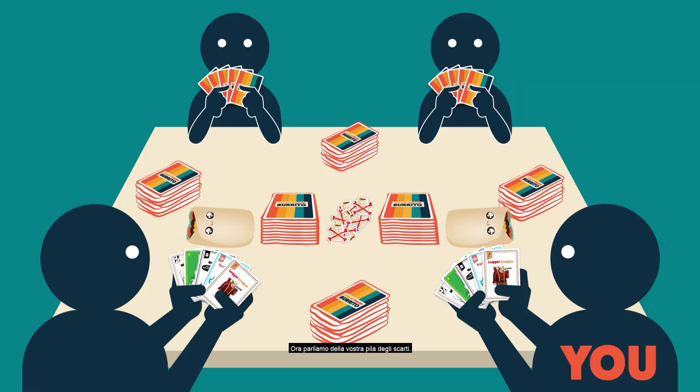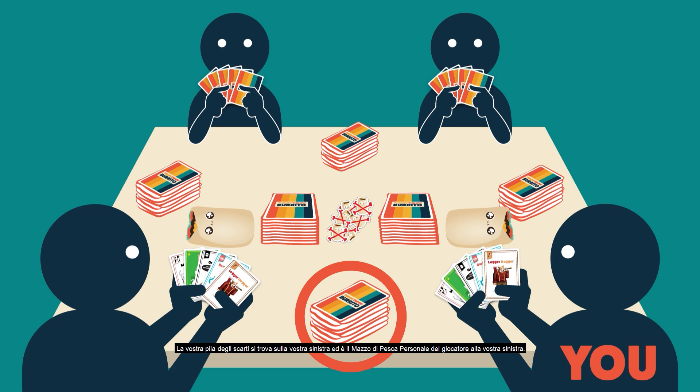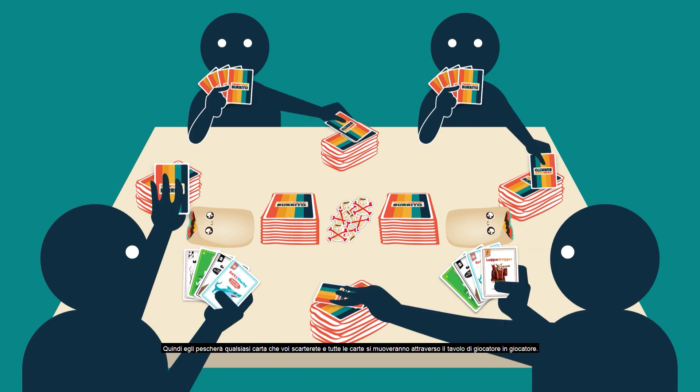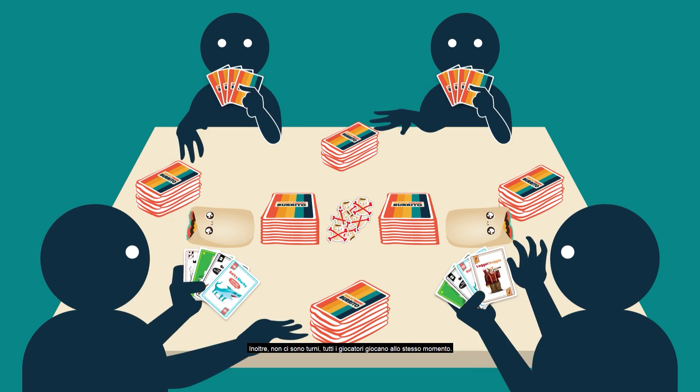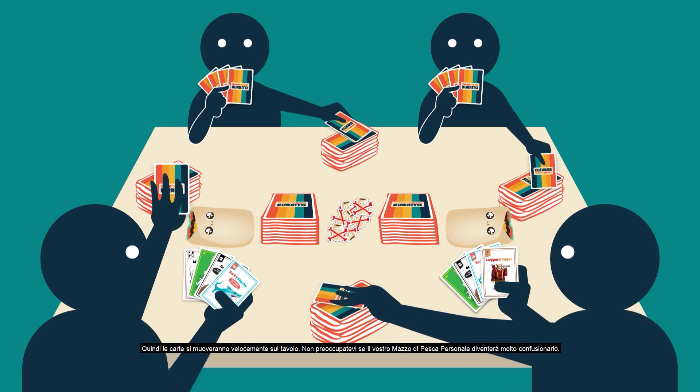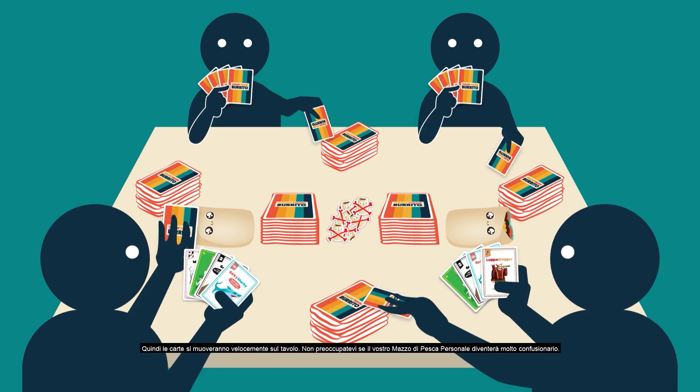Your discard pile is on your left and is actually the draw pile of the player to your left, so they'll be drawing any cards you discard and all the cards are going to move around the table from player to player. Also, there are no turns — everyone plays at the same time, so the cards are all going to move around the table really quickly.